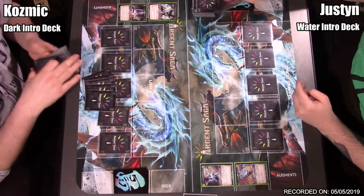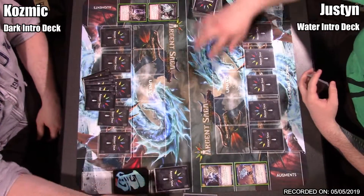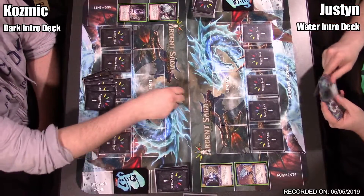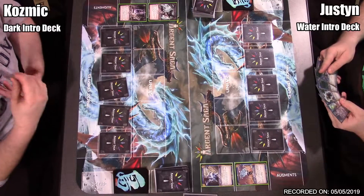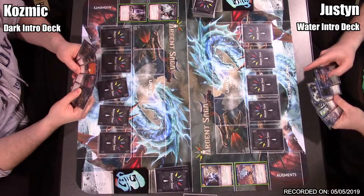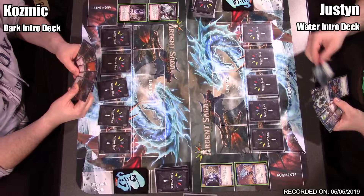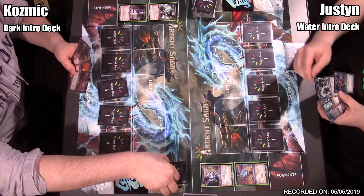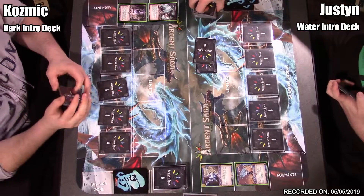We're both going to draw five cards, but first we determine who goes first. Roll some dice — I will go first. Mulligan in this game is: you draw five, take any number of cards you don't want, and place them to the bottom of the deck. I have a pretty decent start; I'll put one to the bottom and redraw one.